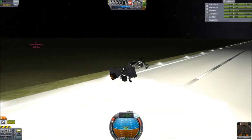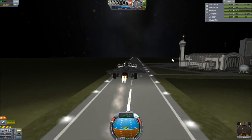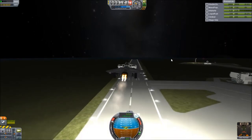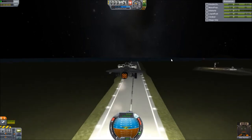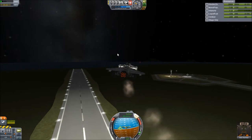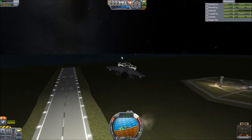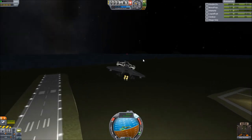Gear up. Just derping around a little. Now that the SAS toggles on and off for you when you make a maneuver, it's very easy to run this car. Before it was kind of a one or the other deal — it could fly under its own power, but if you turned off the SAS it would kind of go a little wobbly. I don't have that problem anymore now, obviously.